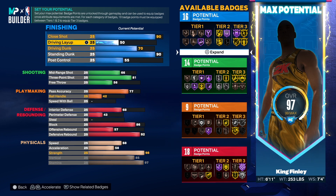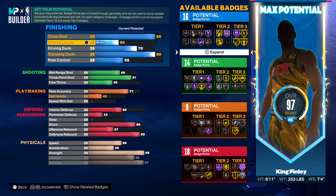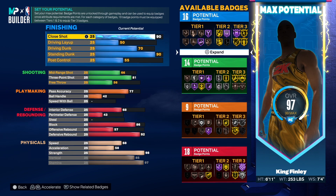Right here, this is the build for 2K24 made in the 2K24 builder, and it is goated. You have silver shooting badges but gold finishing, making this stretch an all-around threat on the court. But trust me — I can make this a better shooting stretch. I can turn some of your silver shooting badges to gold, and I'm going to show you in just a second how I'm going to do that.